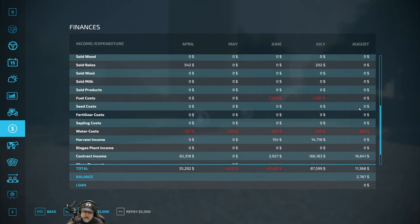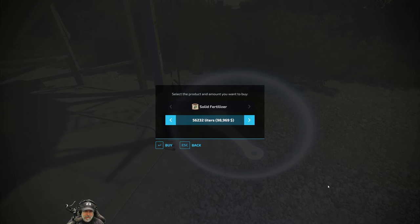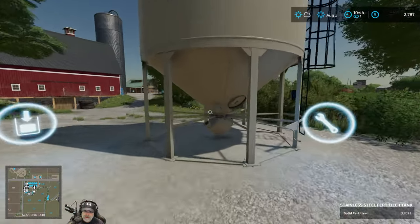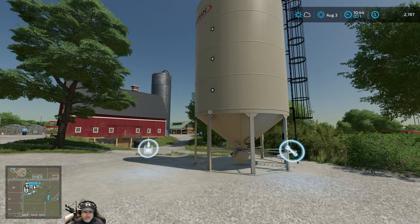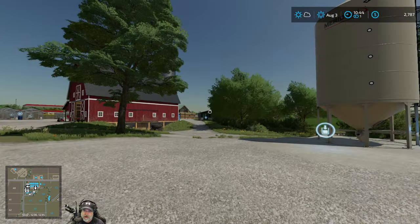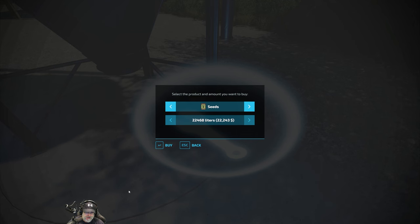Sold seed, seed costs, fertilizer costs - I don't know, I can't explain that. All I can tell you is that I went and purchased 5,000 liters, so $8,800 worth of fertilizer for the silo. It still has some left over so we'll use that on further contracts. The fertilizer that's in here now is only going to be for contracts moving forward and maybe for new fields, because we're 100% on manure in the greenhouses. I also purchased about 20,000 liters of seed.